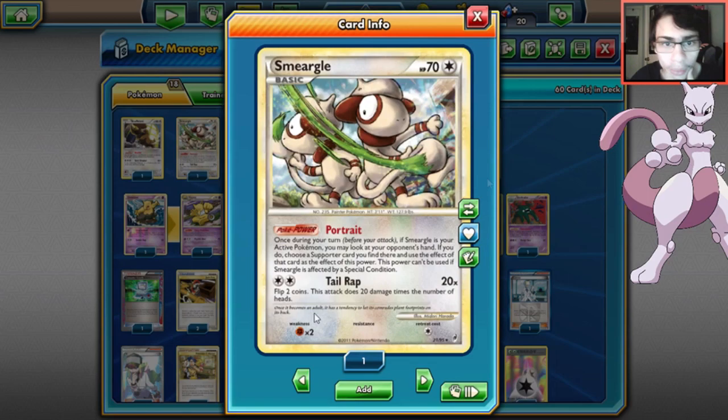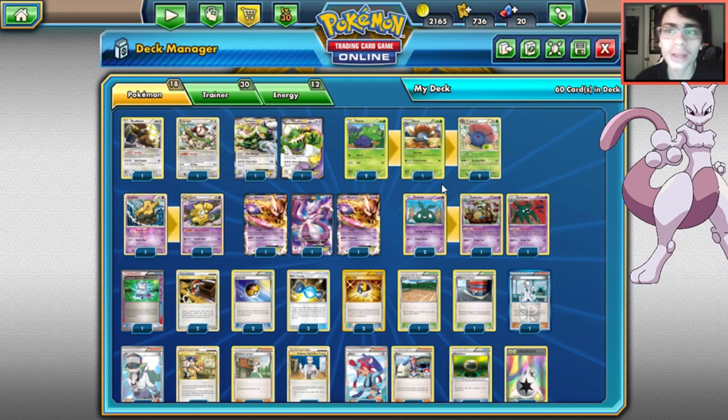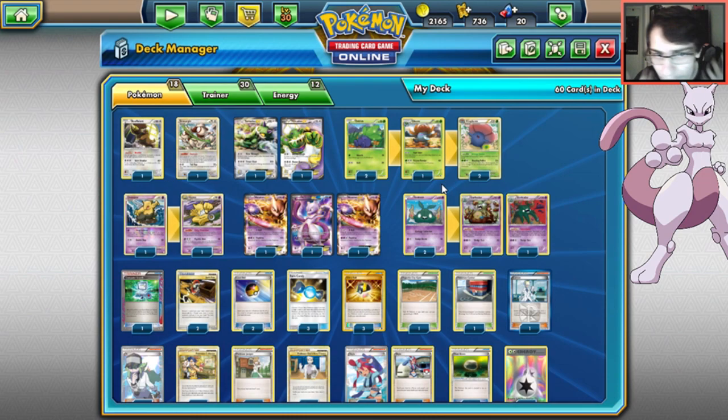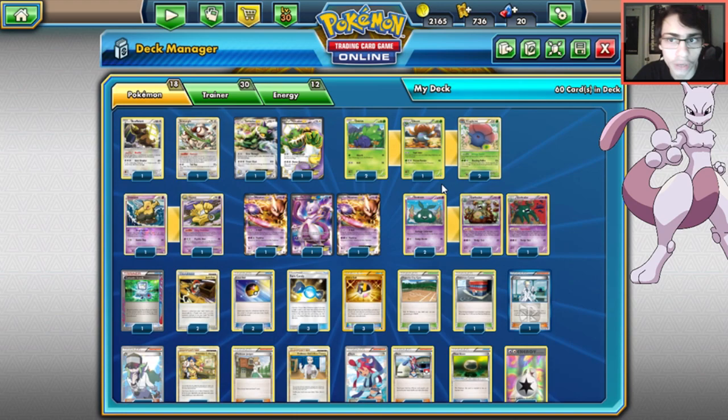We play one Smeargle, which is pretty mandatory for Portrait. The problem with playing Jirachi, Mr. Mime, and similar cards is you fill up your bench too much - it just gets too crowded with too much going on. I cut those cards. Smeargle is fine enough; you can beat them down with Mewtwo and Tornadus while you build up. If you want to run Mr. Mime or Jirachi, go ahead, but I don't want a crowded bench.